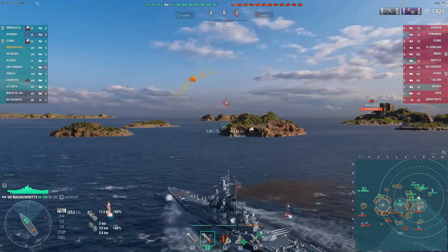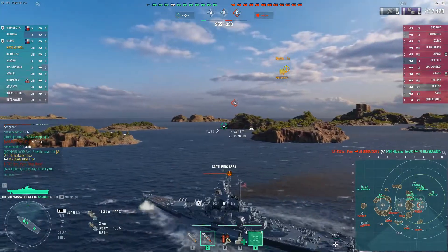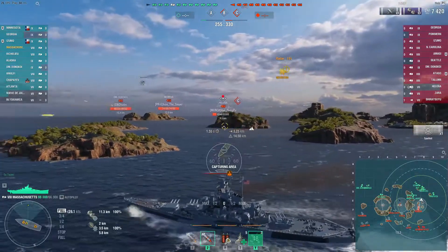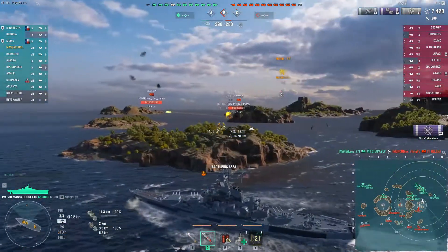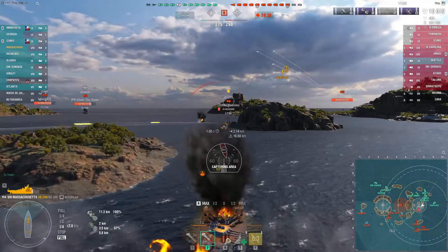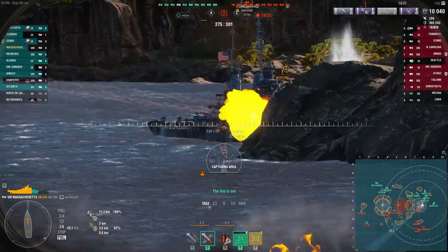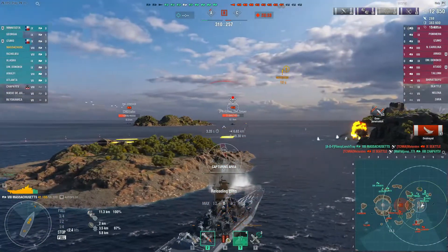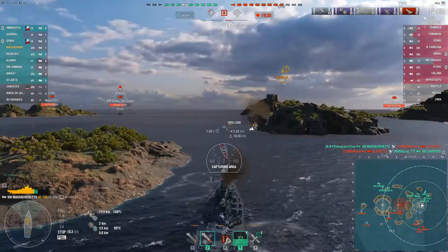Moving up to the Massachusetts pretty aggressively at the beginning here because there's only one destroyer and he's not here on the enemy team. We get to utilize these islands in the center, with a Helena and a Seattle behind the island. We're kind of leading the charge for our team and can do that with the quick heal. Eventually we get maneuvered further into the islands and finish off the Seattle — he wasn't able to do very much since we moved so aggressively. It's also inspiring our team to move forward.